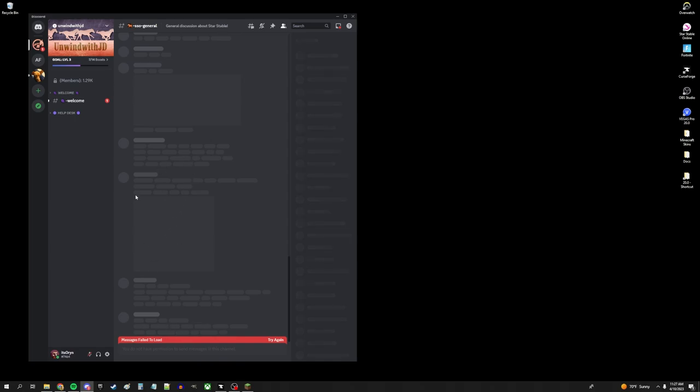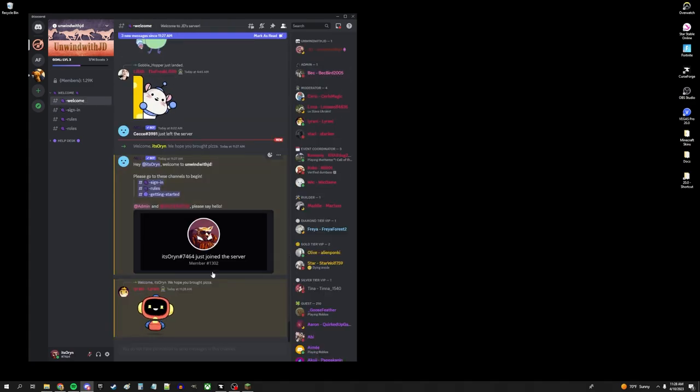It looks like it's all messed up, but it's supposed to be like that — it's fine. The first thing you want to go to is the welcome channel. There could be people waving at you and this might get moved up, but this is what you want to look at. It says, 'Hey Orin, welcome to I'm with JD. Please go to these channels to begin.' So you're going to want to click sign in first.